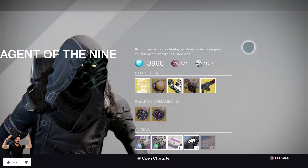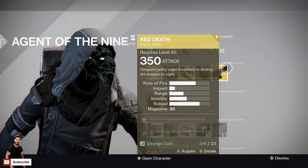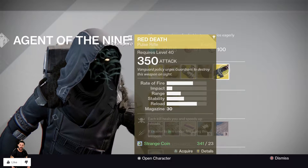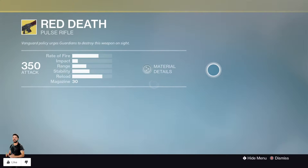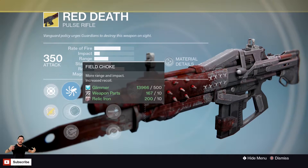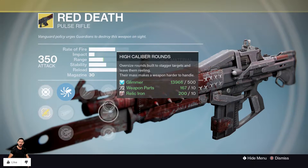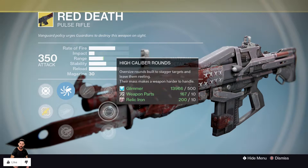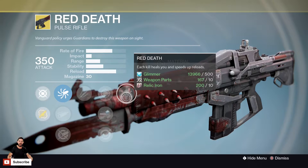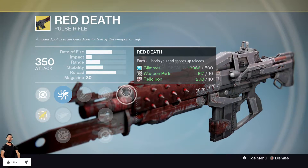Let's start out with this mighty beastly pulse rifle, Red Death. Each kill heals you and speeds up reloads — this thing is pretty freaking cool. It deals kinetic damage, it's got accurized ballistics, field choke, and aggressive ballistics. It's got unflinching, snapshot, over-caliber rounds, and single point sling. Its main perk, which is also called Red Death — each kill heals you and speeds up reloads — is pretty freaking awesome.